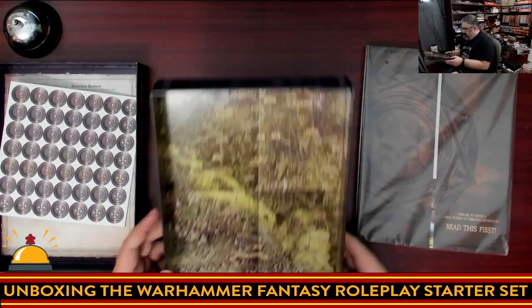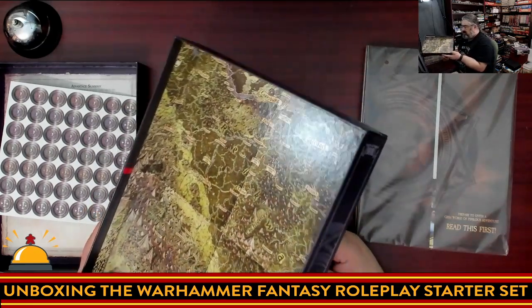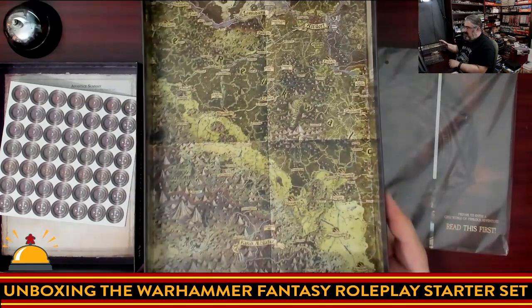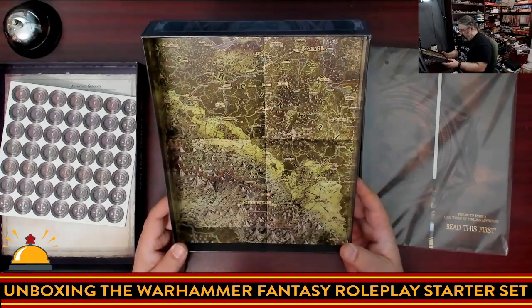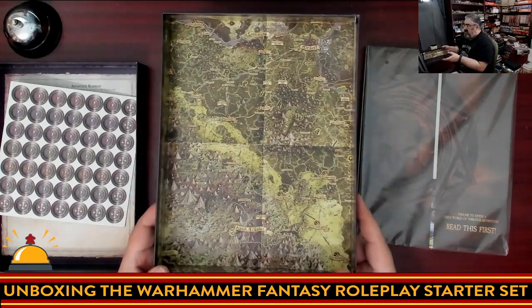Then we have an odd map of the Old World. The odd part is that it looks folded, but it's a picture — like they forgot to get the creases out when they printed it. Maybe it's just supposed to look like a folded-up map. Looks like we're sticking with the Ubersreek area, which is what the second and third editions did.